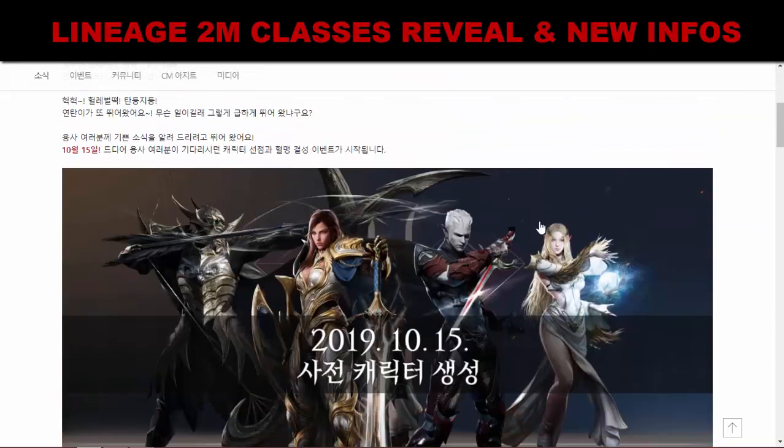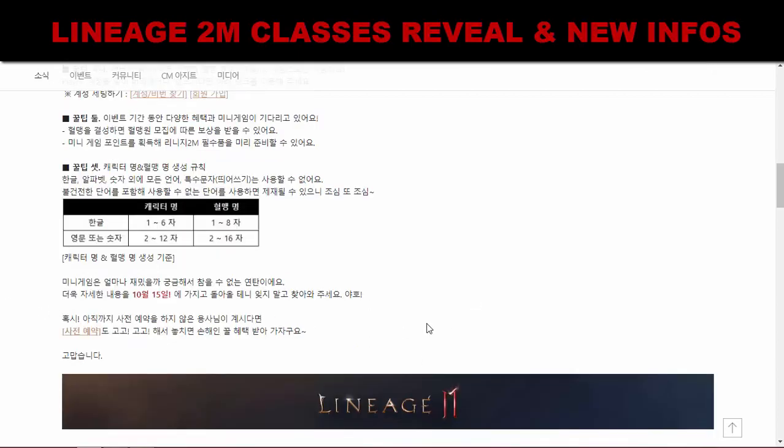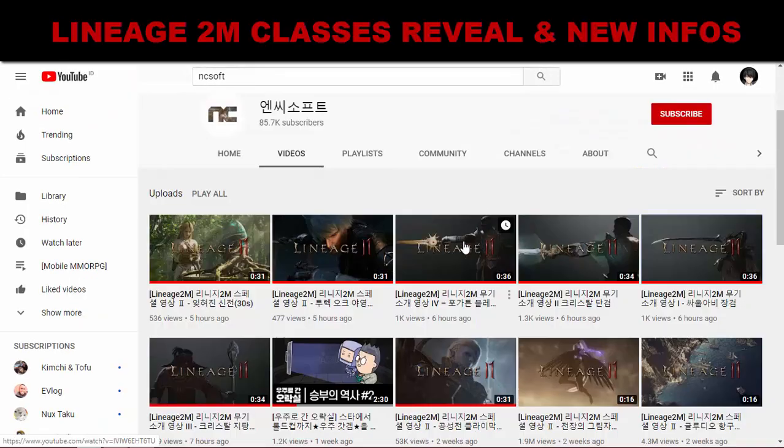Even if you are reserving your character and clan name, there will be an event about it later. The requirement for character and clan name is one to six characters — this is in Hangul, Korean language — and I think it's only available in Korean language. That's all about character and clan name reservation.